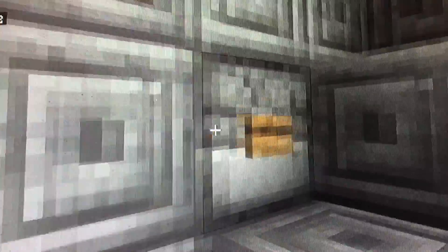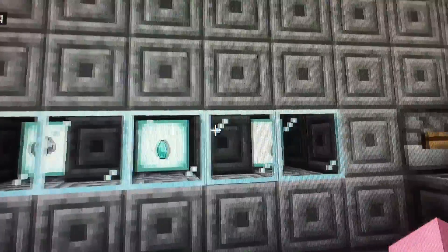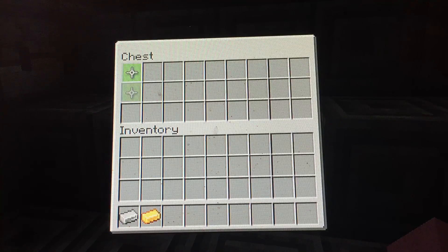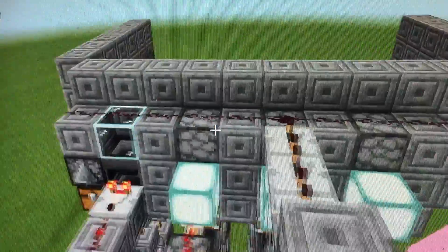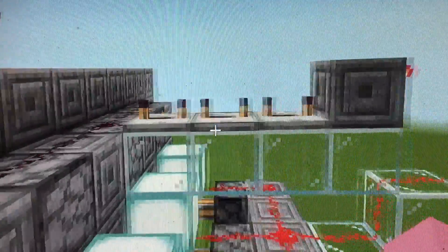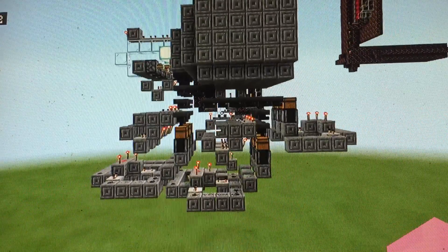Let's get the diamond jackpot, and then I'll explain how it works. I don't get it in two more tries and I'll give it up. So, you press the button — all of these droppers drop in items. Then, twelve ticks later, this opens, which lets them fall into these hoppers. Essentially, it's a hopper stream sorting system.